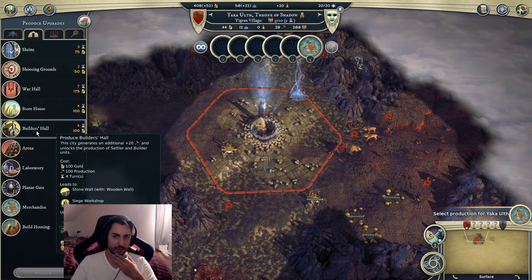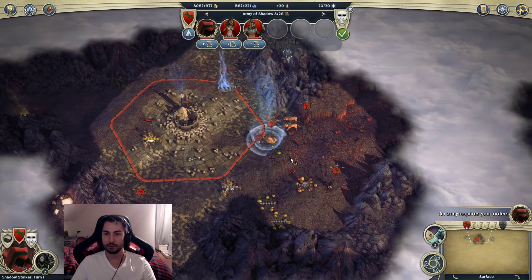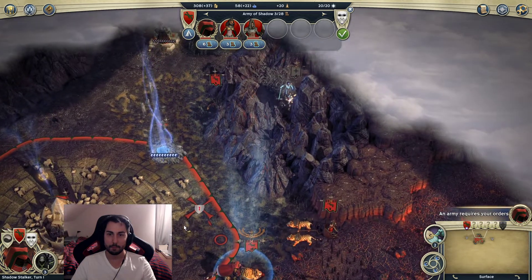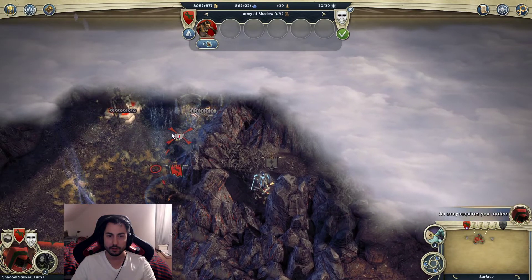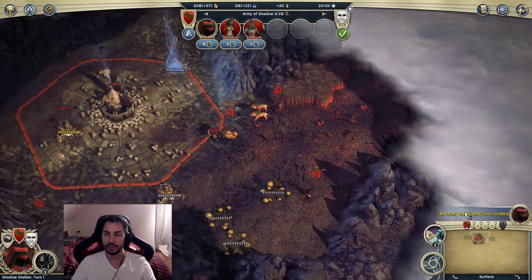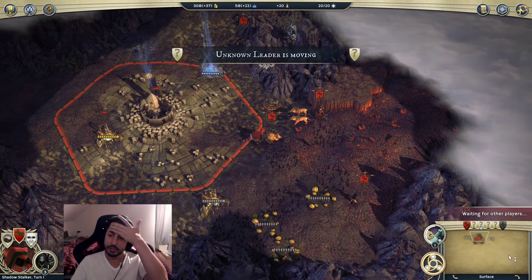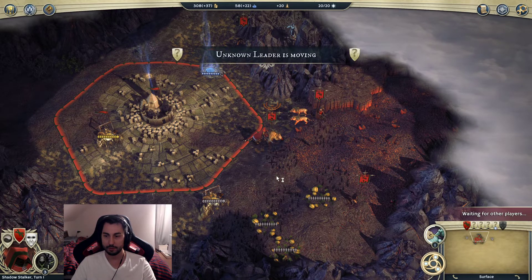Getting a Builder's Hall out early is going to be nice because it increases the amount of stuff we can get. I think we have to move through these mountains but I don't know if there's a path yet. I'll end my turn for now. Since I'm in the top corner of the map, the opponents are probably going to be somewhere in the bottom corner.